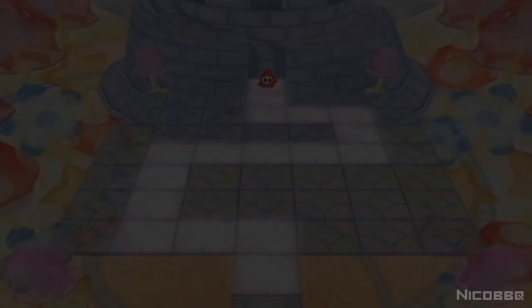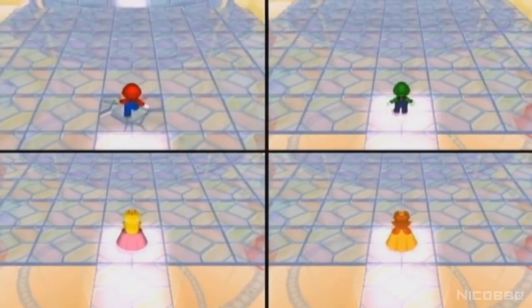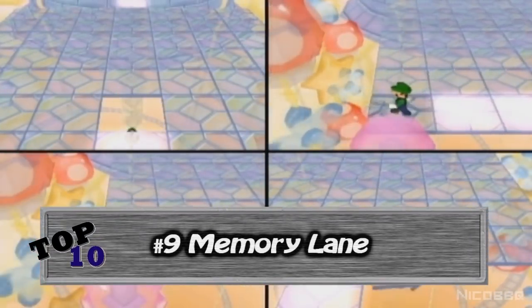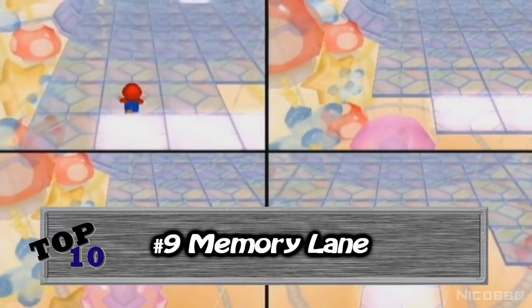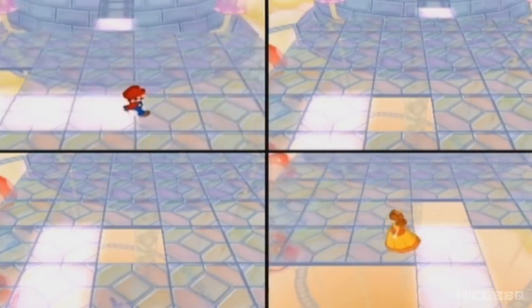Number 9. This minigame is really self-explanatory. Memorize the path the Shy Guy takes and do the same before everybody else. Fail to remember, and fall down. There's nothing more to add — it's a good minigame.